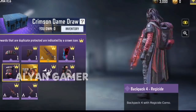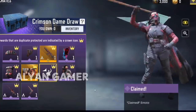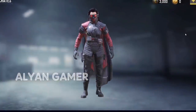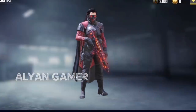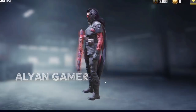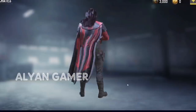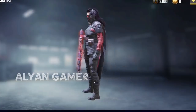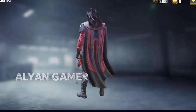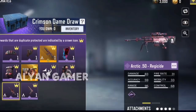Moving on, we have the Captured spray — nothing too crazy — and the Regicide Backpack 4, a reskin in red and grayish color. Then we have the Claimed emote where she puts down her team's flag in the ground claiming the area. We actually have a brand new soldier, Dame, who is like the female version of Templar — looking sick with that mask, goggles, and cape. Her outfit matches the wrapping on the CR-56 AMAX. Crazy, vicious, and deadly — big fan of her.